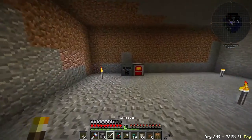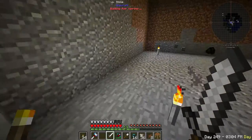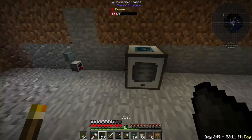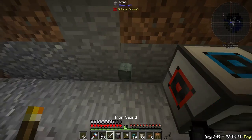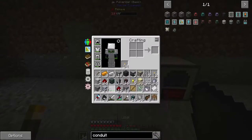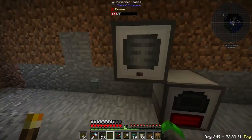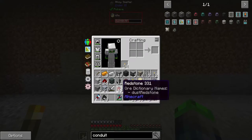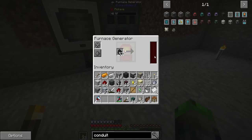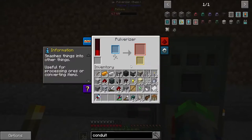Let's get this all set up. The pulverizer goes here, the alloy smelter goes here. We take the power cable and go up — and they both get power. Both machines are now receiving power.